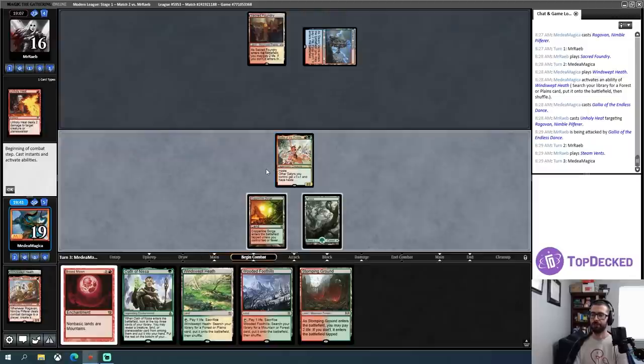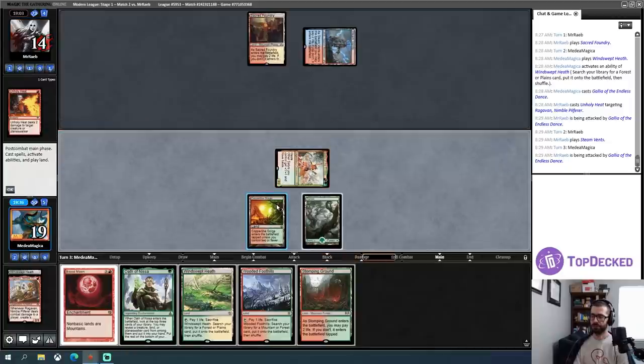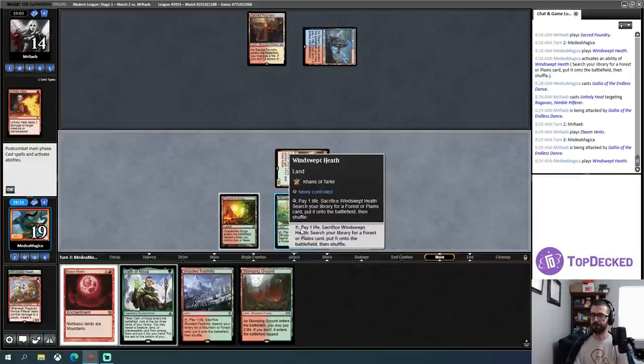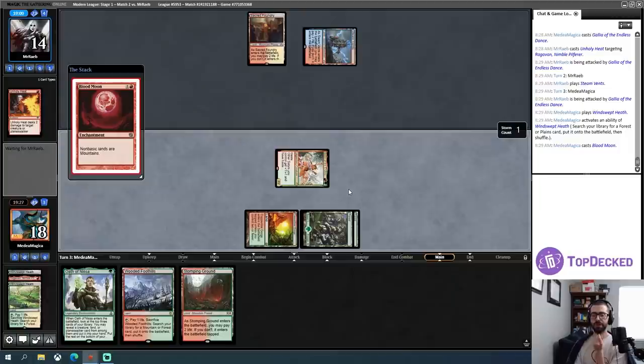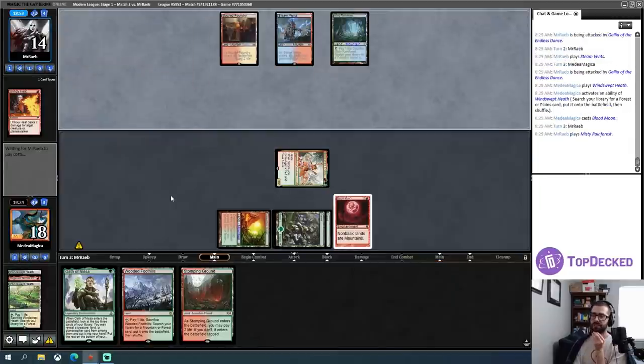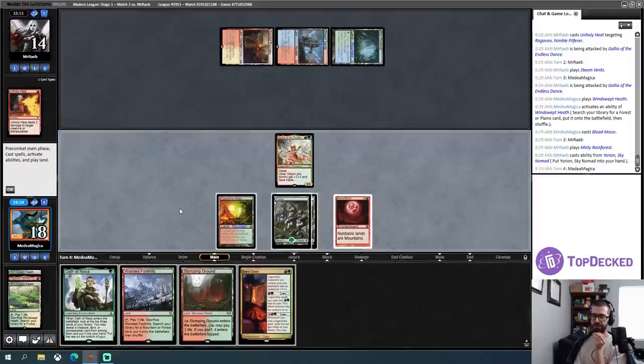Let's hit for two and play a Blood Moon — looks like we're successful! I have two forests in the deck, I'll go ahead and fetch another out here. Let's slam what is hopefully a game-winning card. Yep, nice Mountain. Yorian goes to hand — Bard Class. I think I'm just going to play that and level it up this turn rather than play the Oath of Nissa, just set myself up for more powerful future turns.